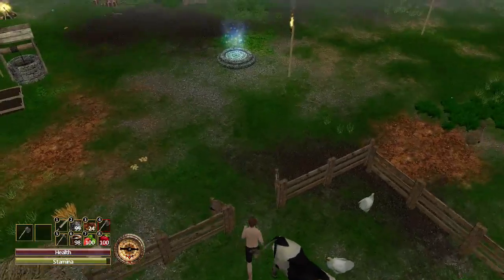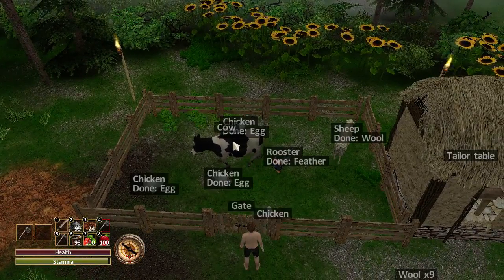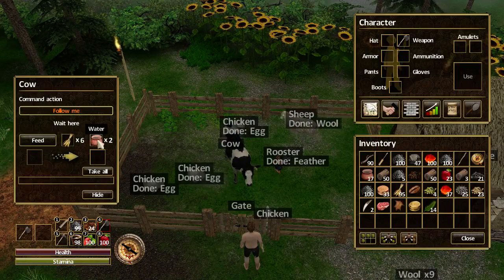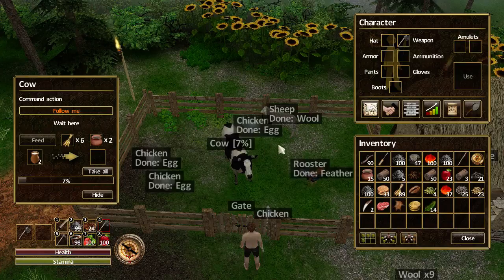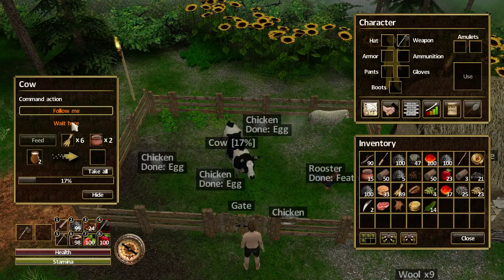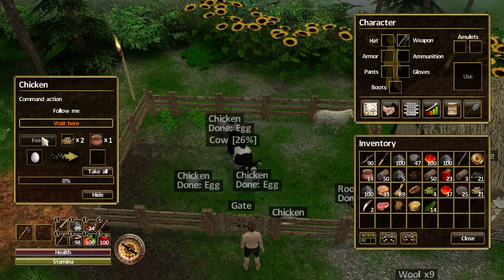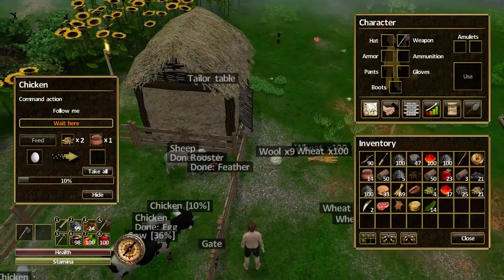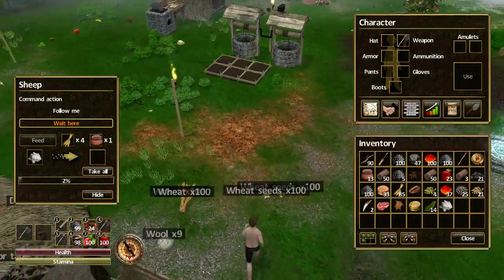There we go — just deep enough this pen to lead the animals in and shut the gate, which is pretty cool. Cow, I shall feed you. It needs two water though, so we're going to be going through more water. But at least we get two milk, so that's cool. Look at all these eggs I can start getting. Wait here — so when you lead them in, remember to tell them to wait there. That's going to be four eggs each round, a milk and some wool. Let's grab the wool — I'm going to need water for sure.